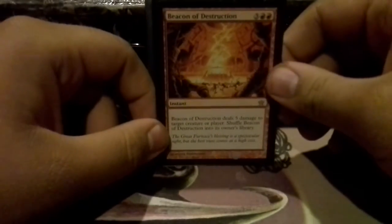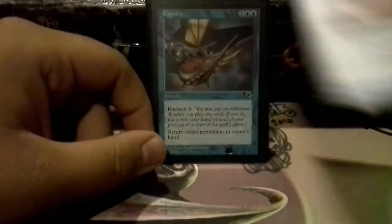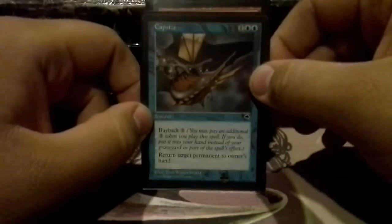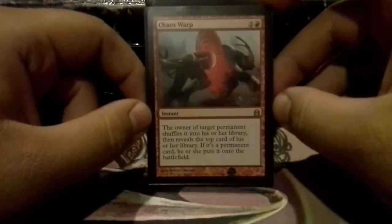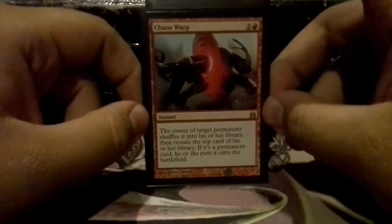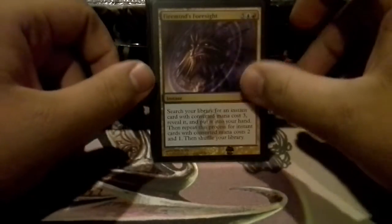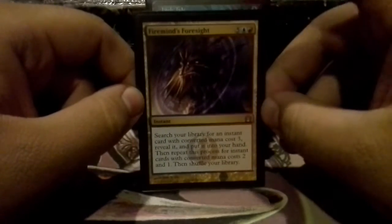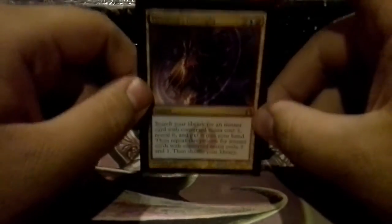Beacon of Destruction — just five damage to something, which is nice. Cyclonic Rift — return everything, or return one thing to their side of the field. Capsize — recurring returning cards, which is awesome. Chaos Warp — I've actually used this on my own stuff more than anything. Like late game, if I see there's a card on top of my deck that I really want to play and I just don't want to play it on my turn, if they're going to kill something, I can just kill it myself and get something else into play. Fire Mind's Foresight — you can only get very few things in this deck with it, but it does get Brainstorm and a few other things, so it's pretty nice.